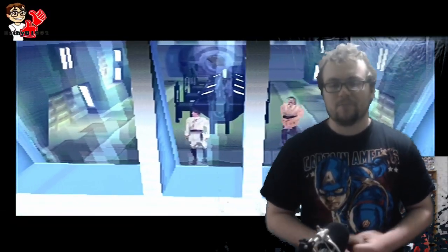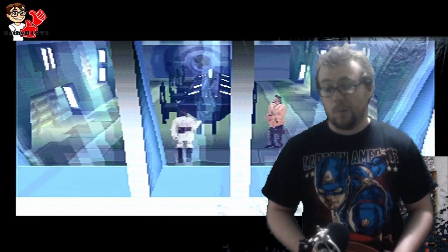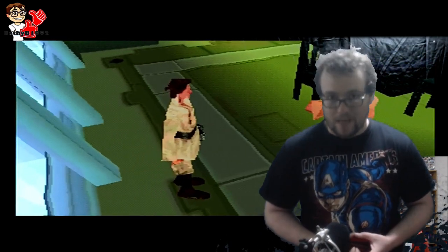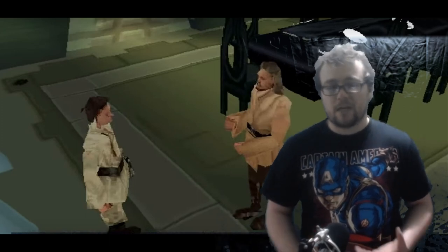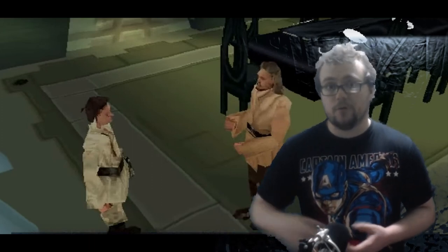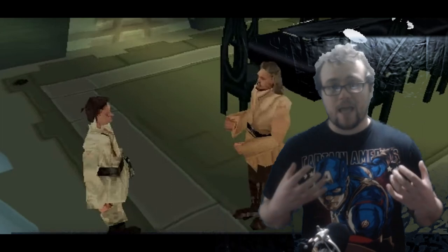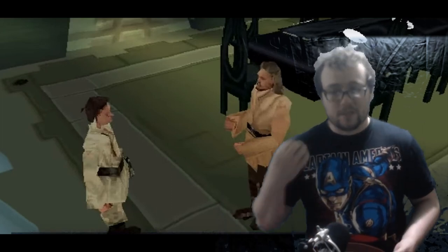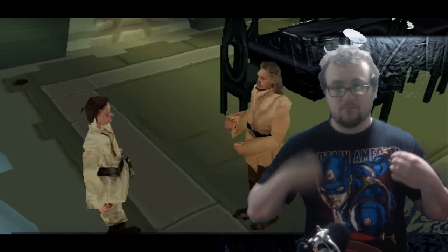As with all PS1 games, the graphics look awful in comparison to what we have now. Today, this game really looks like it was drawn in Paint — badly. But you can still tell who's who. The faces aren't really recognisable, but there are distinct features for every character. With Qui-Gon, you can see his long hair and facial hair. With Obi-Wan, you can see the braid going down one of his cheeks and onto his tunic.